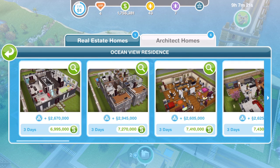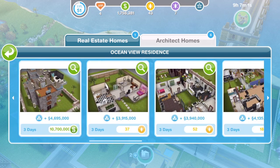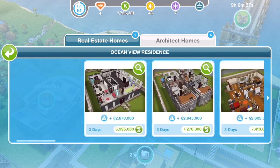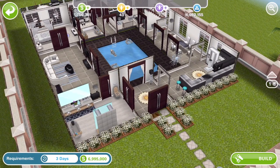Hi guys, my name is Fiona Gemsicle and welcome to a tour of the new architect homes in Sims Freeplay. These are the architect homes that we found out about on the 17th or 18th of May. We have got six simoleon houses, five LP houses, and six SP houses. We're going to take a look at the simoleon houses in this episode — I will link the video for the LP and SP ones down below.